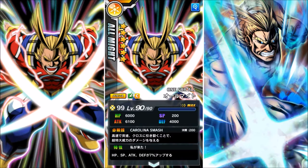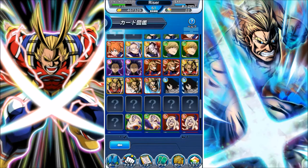4,000 defense isn't bad either. His attack is Carolina Smash, and when you see the 'C' here, I believe that means you can charge his attack. The Deku I did before could charge his attack as well, but I didn't know that. His attributes — HP and SP — are 7% up, so he's just doing a step above what the Basic All Might does.